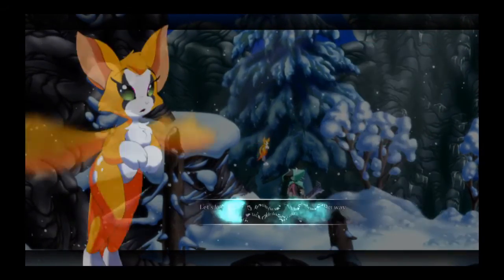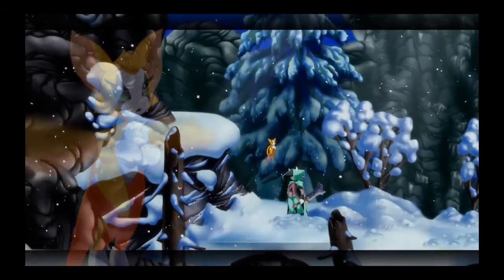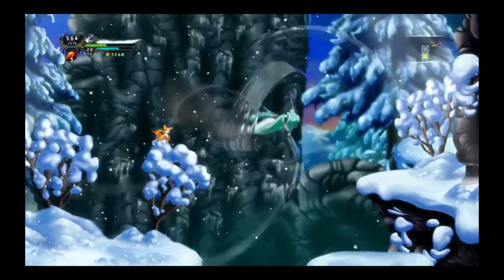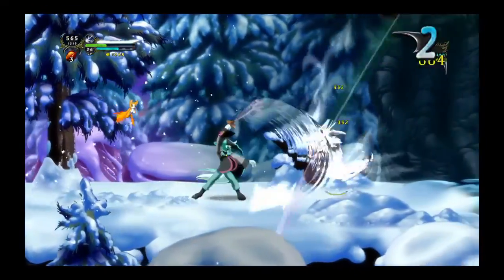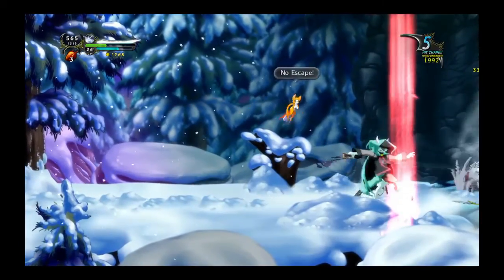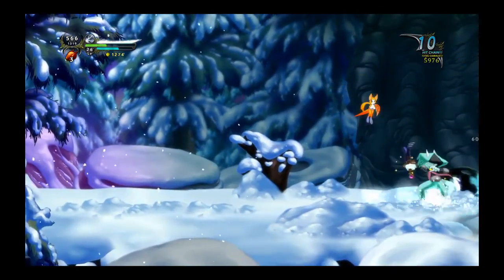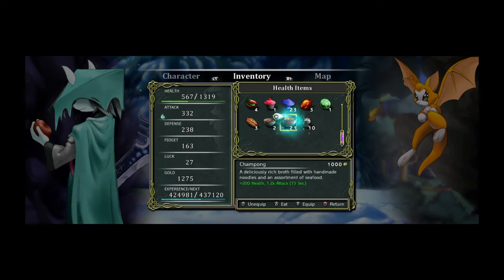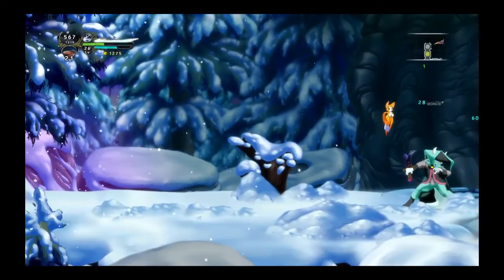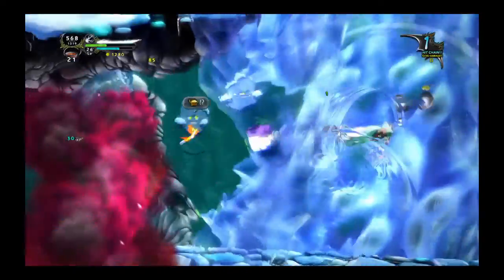Resident Evil Revelation 2 has received improved frame rates on the PS4, now hitting its target frame rate much more consistently. The episodic horror game received a performance boost on the PS4 thanks to a new patch. Eurogamer put the patch to the test and discovered the frame rate stability had improved by roughly 10-15% before the patch.